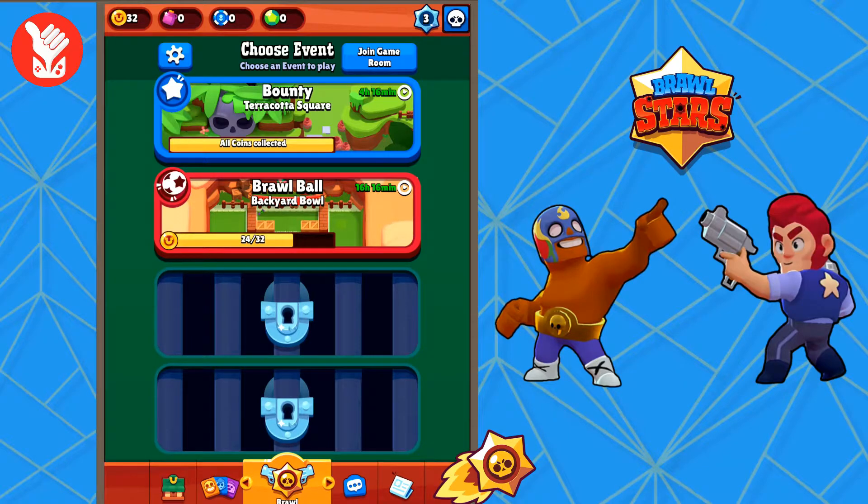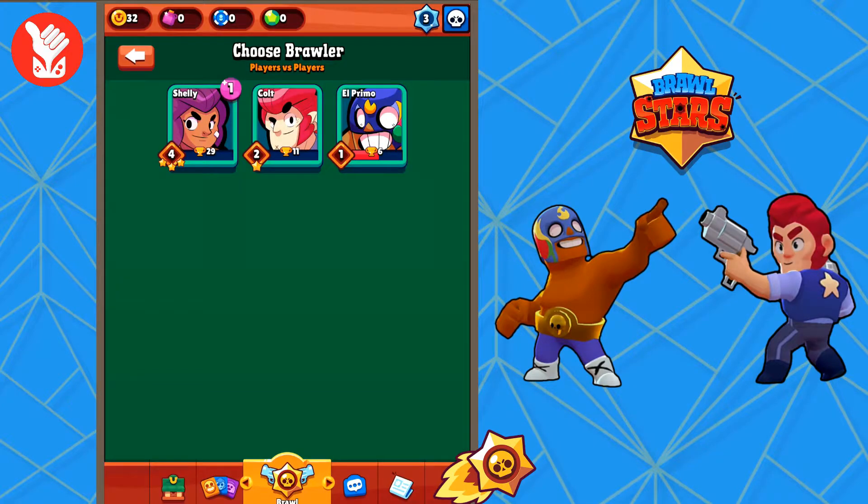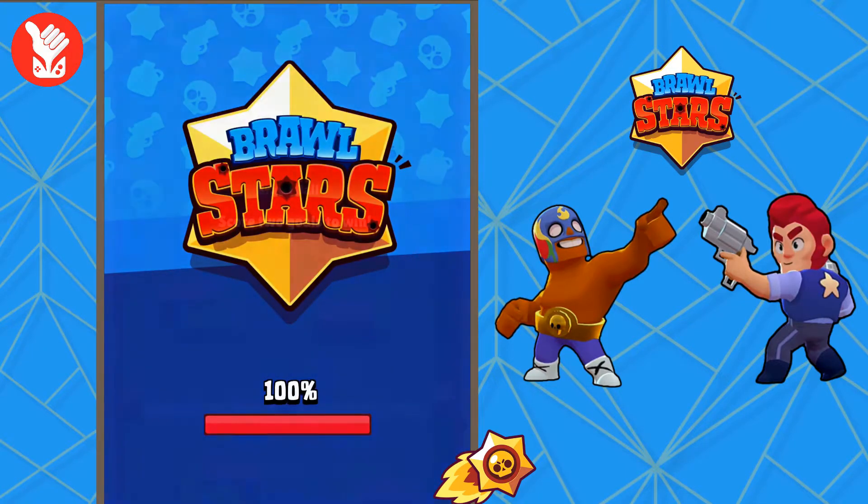Now that you've seen Bounty, let's check this next mode out — I think you're going to like it. It's kind of like a soccer game. It's the Brawl Ball, backyard bowl — it's basically soccer. You have to score two goals. I'll try another character: El Primo. He seems like a good soccer player.